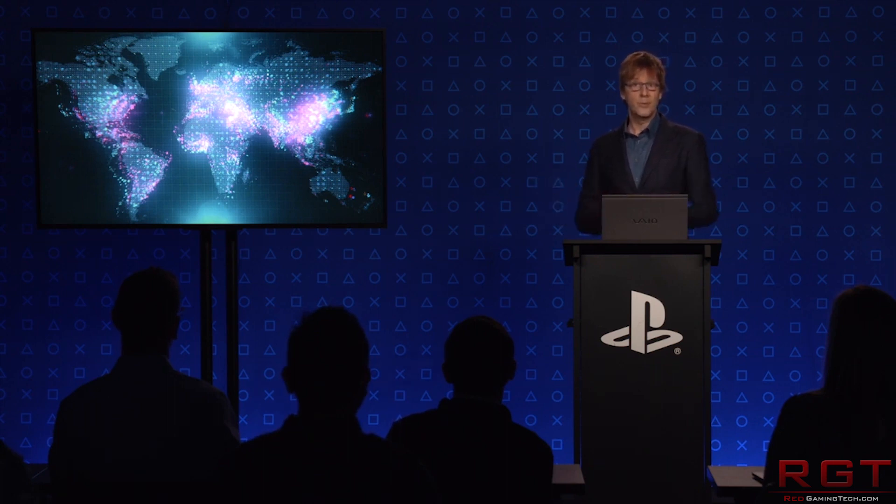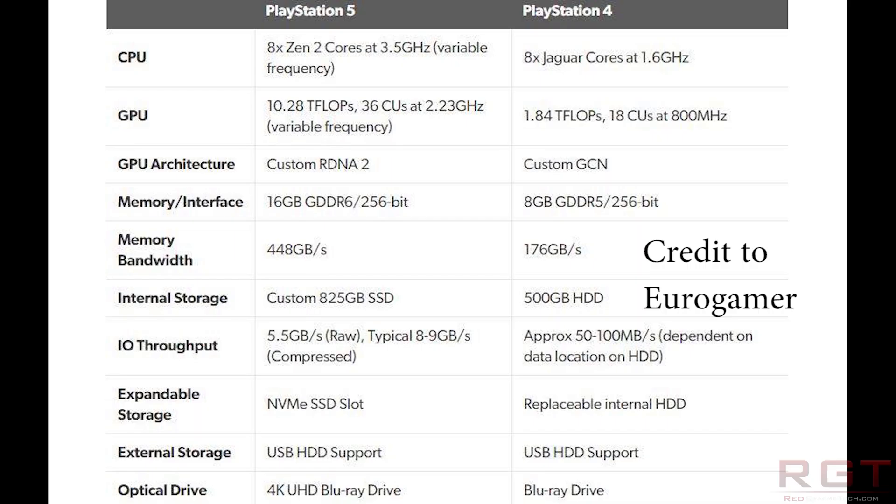What about the specifications of the machine itself? Starting out with the CPU, there are eight Zen 2 processor cores running at 3,500MHz with variable frequencies — I'll discuss variable frequency in just a moment. There was no mention, unlike Xbox, whether SMT could be disabled. So for this video, I'll assume that SMT is always enabled for the PlayStation 5 and developers cannot opt to disable it for ease of porting game engines.